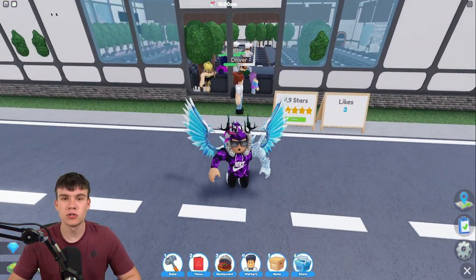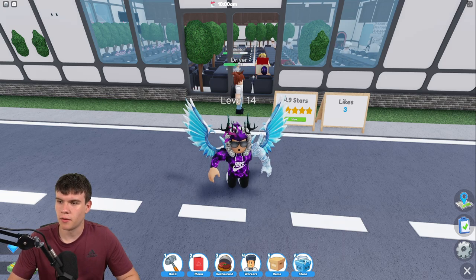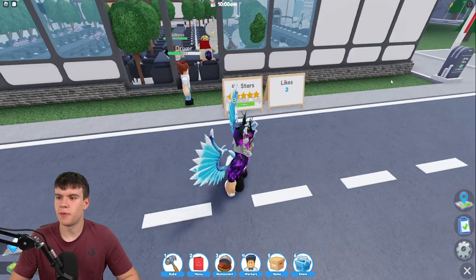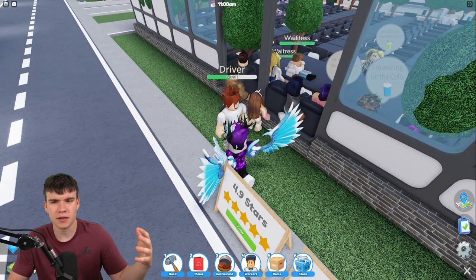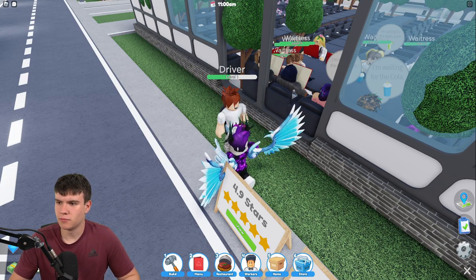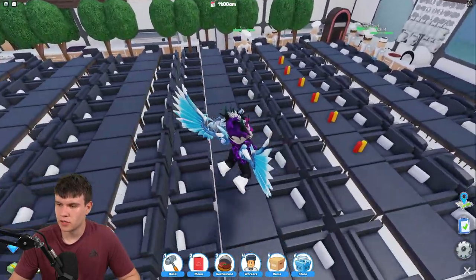So what is new inside this update? It says here: buy the burger stand to make your own custom burgers. There's a bigger update — you can name your burgers, serve burgers, and there's a bunch of stuff here.